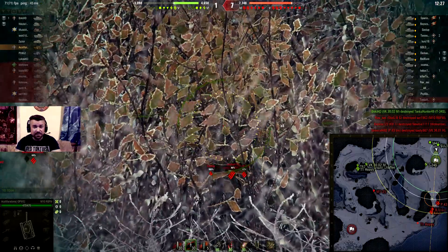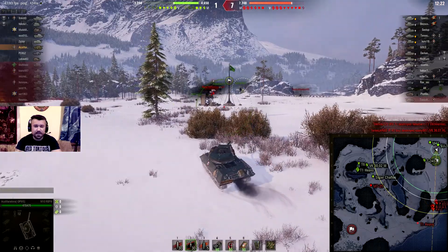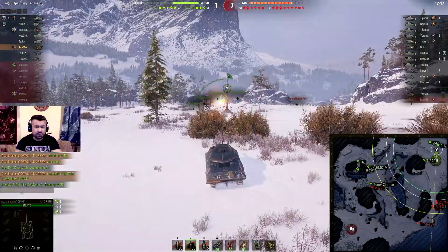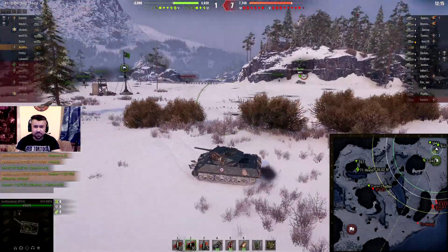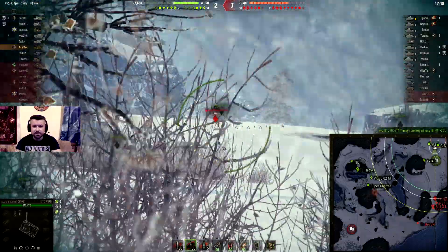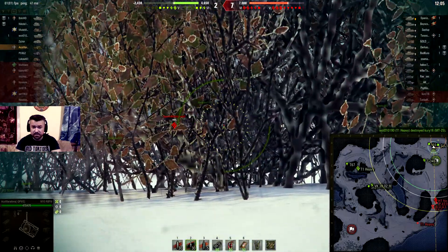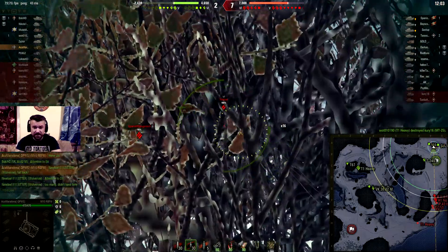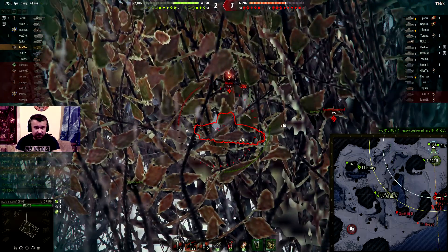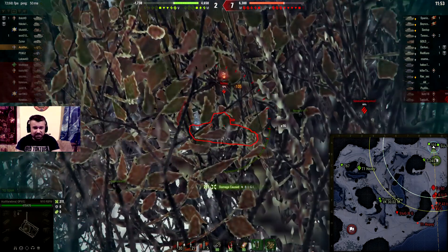I'm searching for an angle but this isn't the right one. I'm going in front but I'm in the bush so I'm not behind cover — I need to go back to a position where I'm behind the bush so I can shoot and they can't spot me. This is the position I was searching for, and I have my premium rounds loaded.